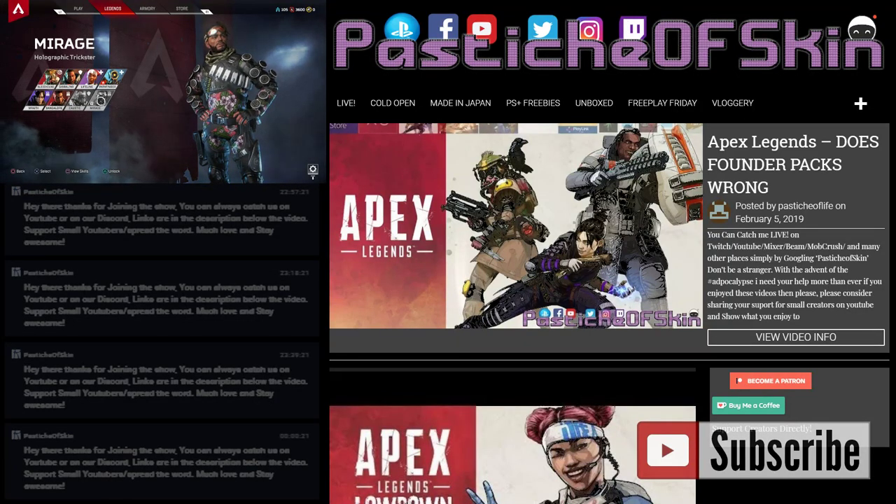Oh hello there ladies and gentlemen, welcome to another episode on Passage Skins — an absolute pleasure to have you, thank you for joining us. We're playing Apex Legends again and we're going through an Apex Legends lowdown where we're going to go through all the costumes, quips, banners, poses and finishers for a character — just checking them out and getting a little bit of details about them.